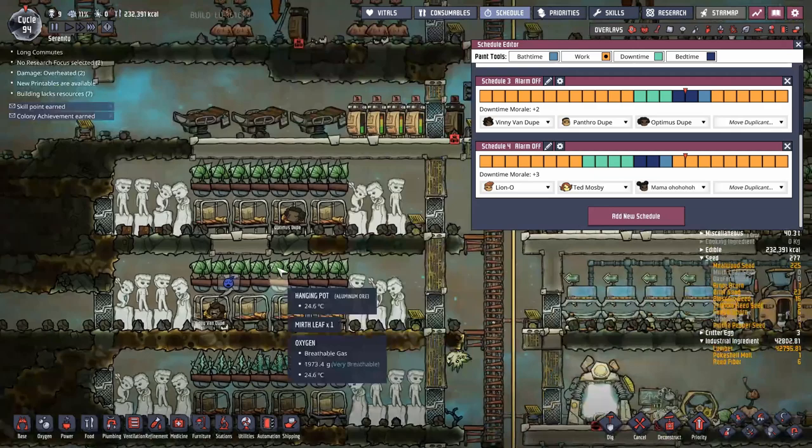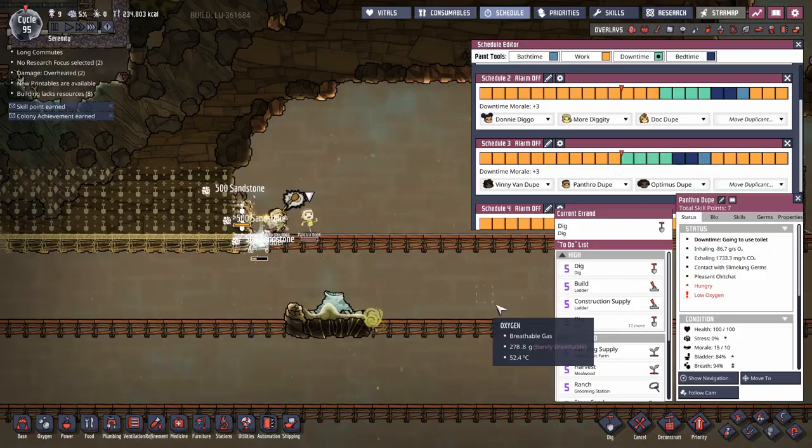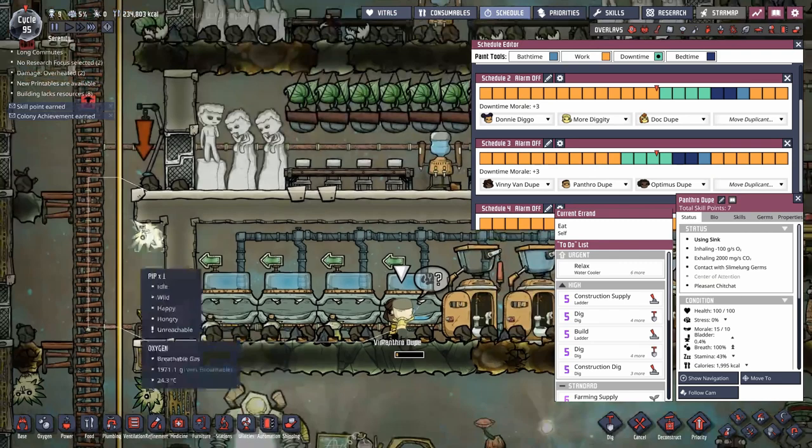Here we have Panthero, who was on the same schedule as Vinnie, but now their downtime is about to kick in and I've given them one extra slot by adding a downtime bar. Let's follow them back to base - it also helps that the construction project was a bit closer to base. They'll manage to make it back to the bathrooms. Once they exit the bathroom, so long as they still have any downtime slots left, they'll target their next location: getting food.